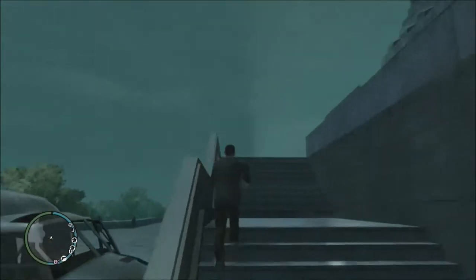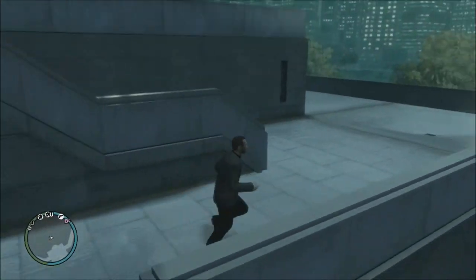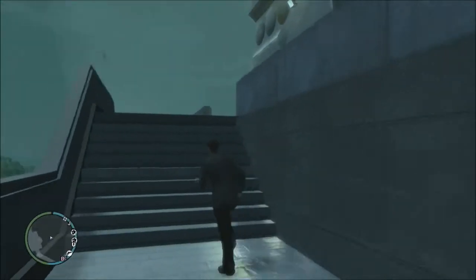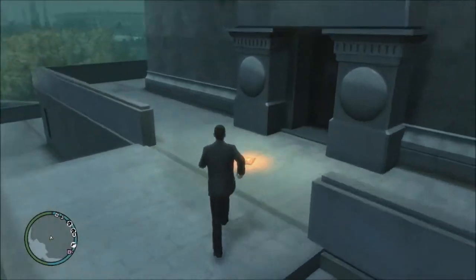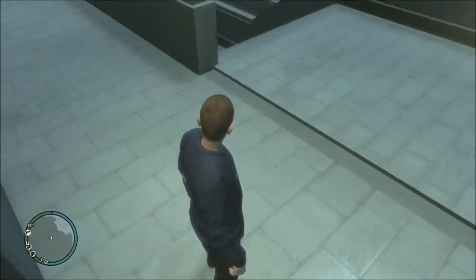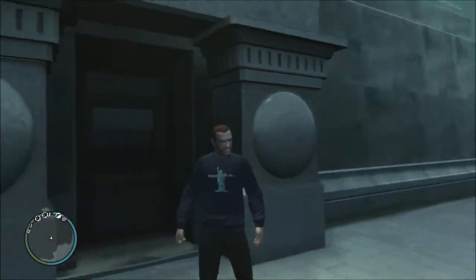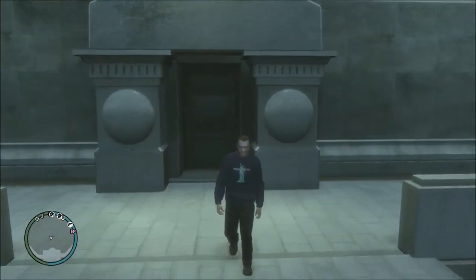Go up here, go up these stairs. And then wait for it — here we go! The Statue of Happiness t-shirt. Land on Happiness Island. There you go, that's it.